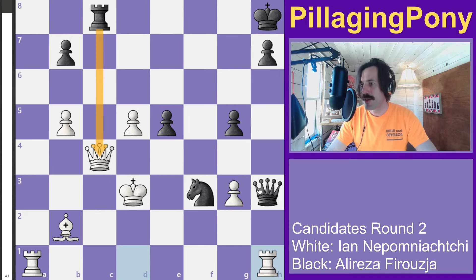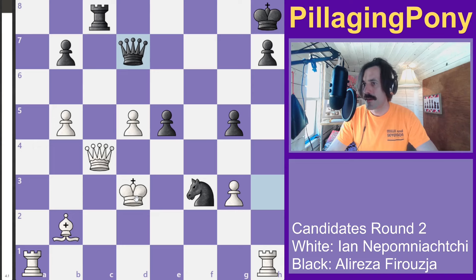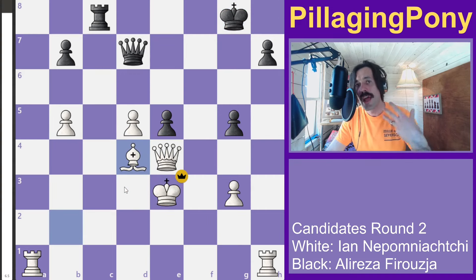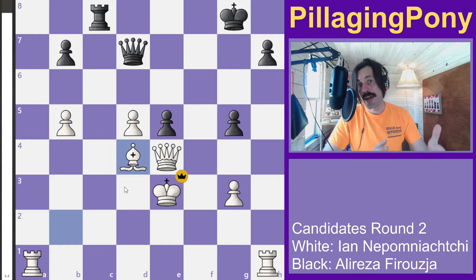After a couple more trades, grabbing with a little bit of tempo and keeping pieces on the board — black needs to keep threats alive since he's down a ton of material — but it's just not quite enough. Alireza resigns and Jan wins the game.